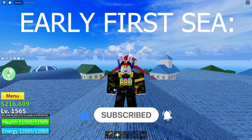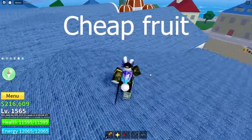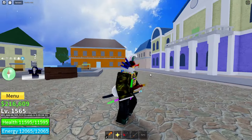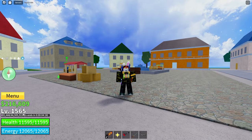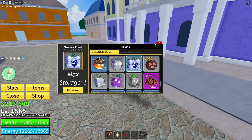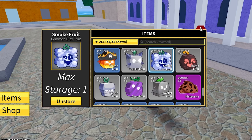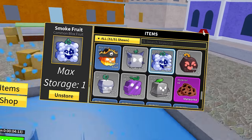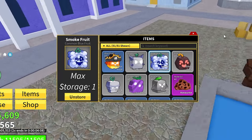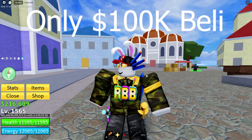Alright, so for early first Sea, you are going to need a cheap fruit that can pack a punch and also a decent fighting style. For the early first Sea build, I recommend the Smoke Fruit. You can hold the flight move and it damages enemies below you, which can deal massive damage. It's good for farming early game, is a Logia which prevents damage from enemies that are lower level than you, and it's also very cheap — only 100,000 belly.